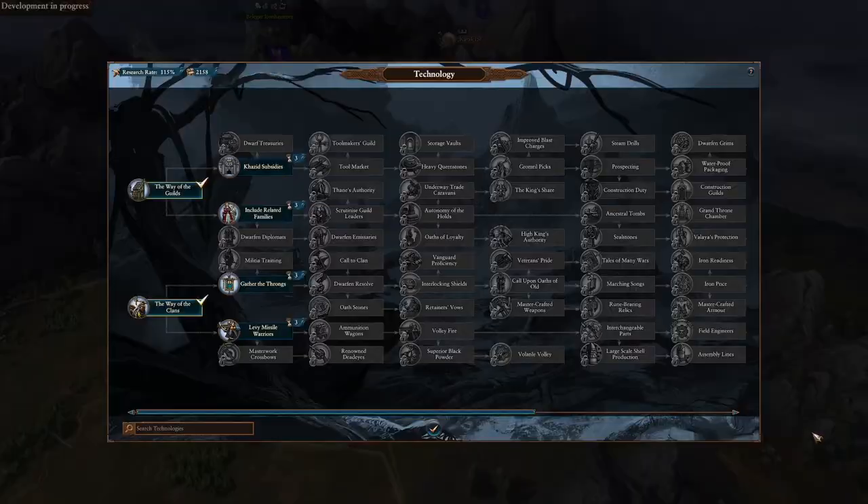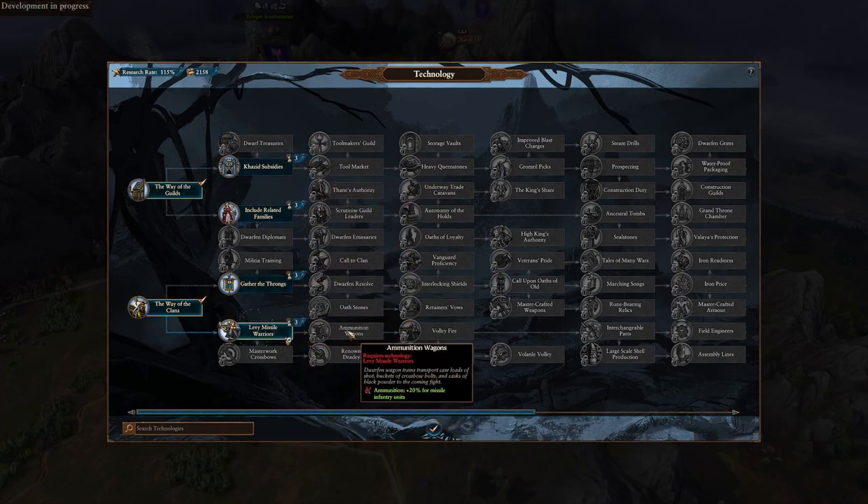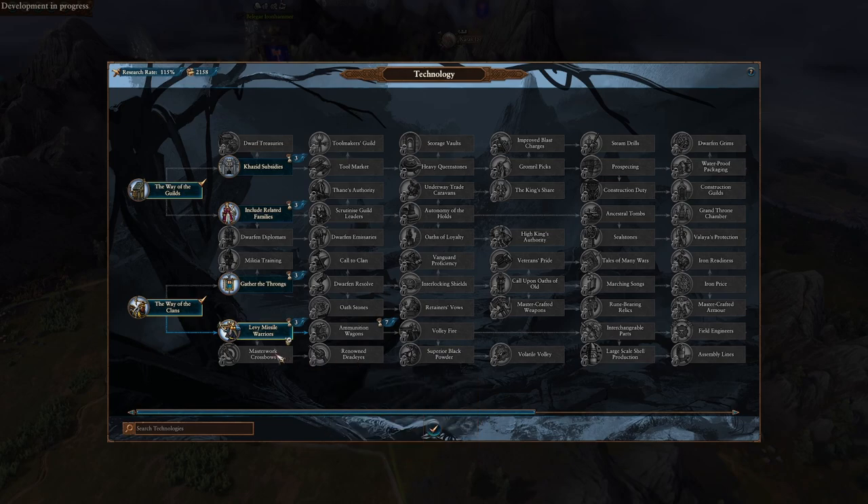Move your armies, especially the one by Alryl, closer to Karak Ezor. Before you end your turn, make sure you're building clan barracks, start researching ammunition on wagons, and make sure that you have buildings going on in all of your settlements.